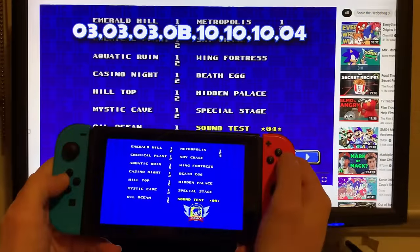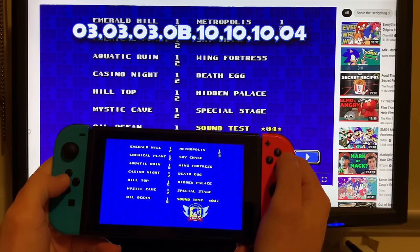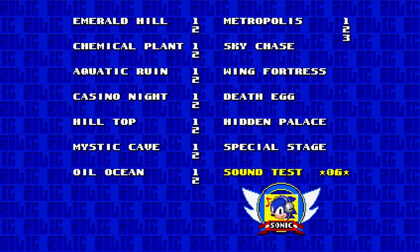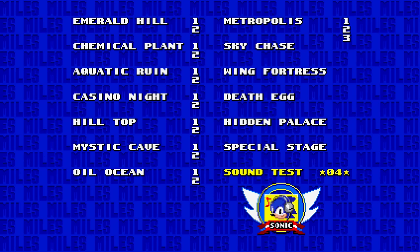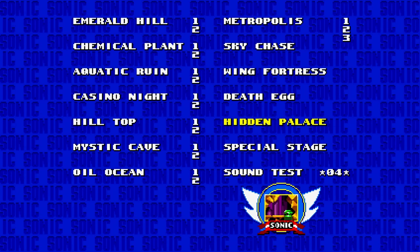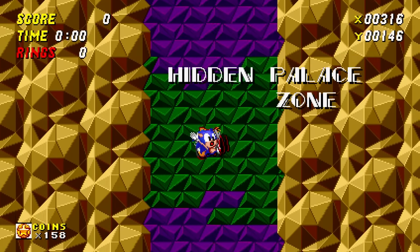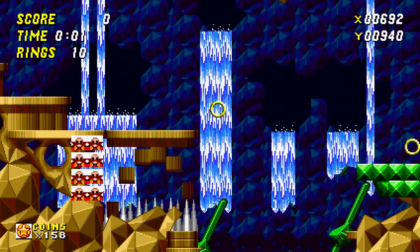Now some of you watching may be trying to do this on Sonic Origins — well, I have some news for ya. You can't. You can try and input the code and it will make a ring sound, but you will not be able to load Proto Palace because out of the many things the Origins devs didn't do, they actually went out of their way to remove it.